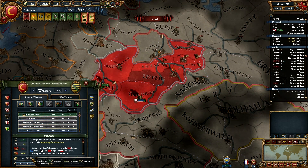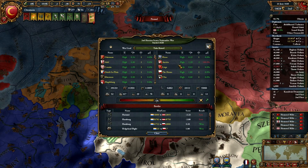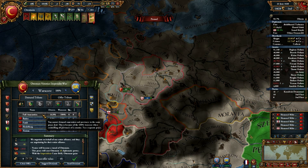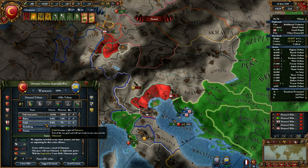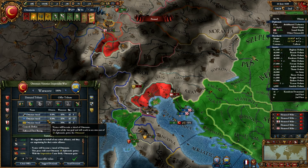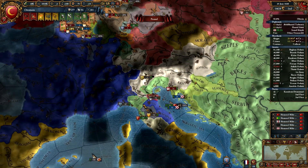I do want the vassal up here — it's been my dream all along. So we are in another war now with Hesse. That's okay, the game is about to end anyway. I want to fully annex — can I do that? Full annexation — yes! Hey, that's awesome, look at this.